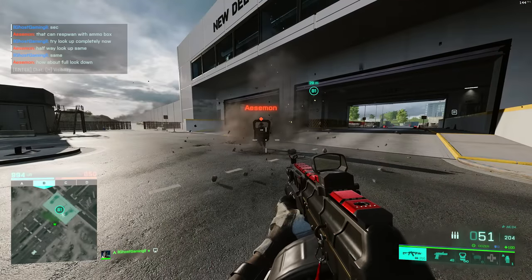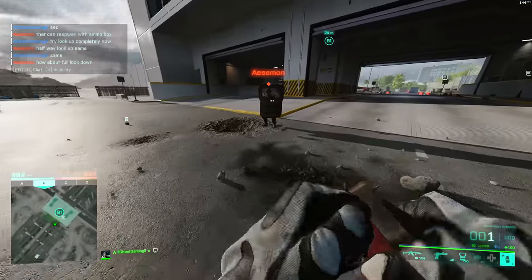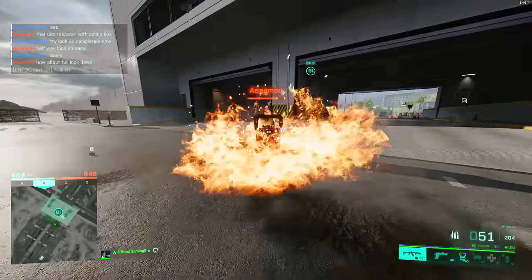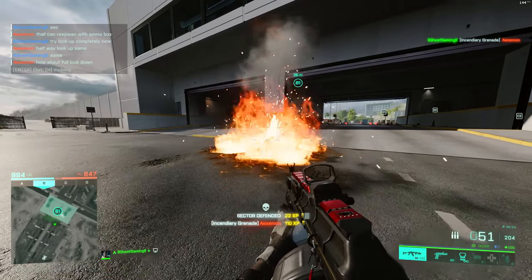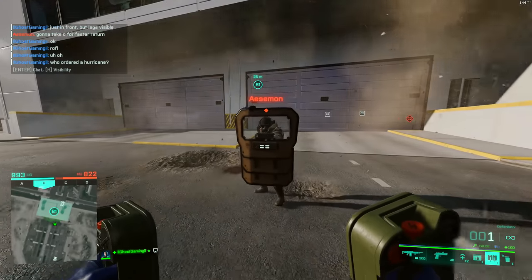Here we've got a claymore — absolutely nothing there, he walks right into it with his feet and takes no damage. Now the incendiary grenade, as most of you will know, is a great counter to Dozer — he just gets annihilated, his trait doesn't help him at all there.